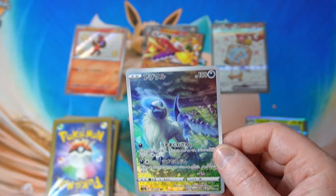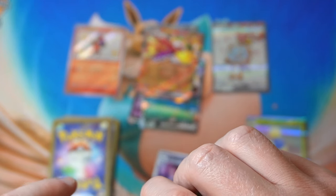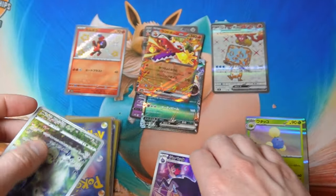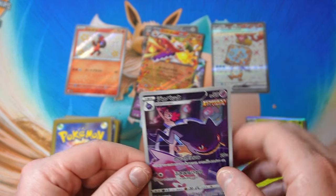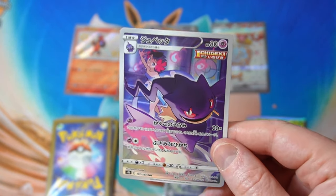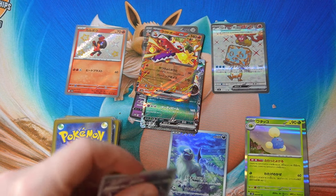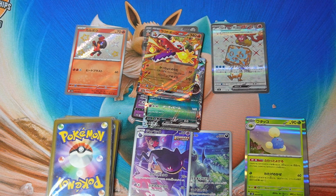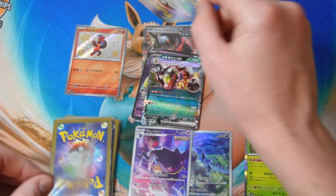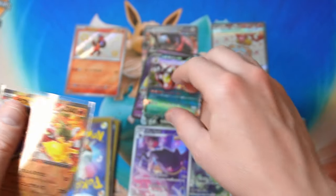Art rares and stuff are like criminally undervalued and underrated. They're so cheap. This card shop that I get these from, they have like a whole display case full of them and most of them are like 50 yen. Some of them are expensive — EV and stuff like that is a little bit expensive — but for the most part they're like dirt cheap. And they look so good. I love all of them.